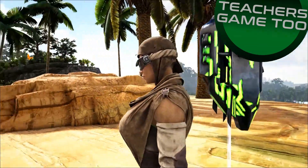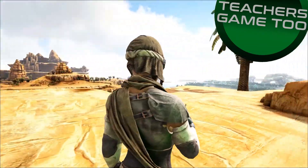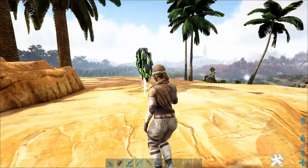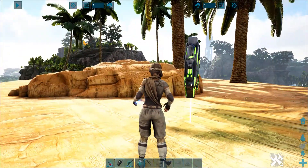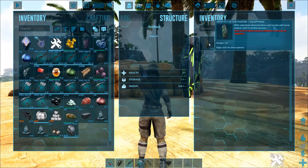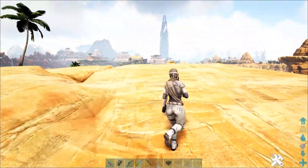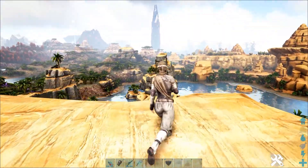Yo guys, what is up? It's Teej here, coming at you again with another video, and I am here right now to show you a really easy artifact to get. It shouldn't take too long to explain it all. You just see it right here — the artifact of the hunter, just left on top of a pillar over on Crystal Isles. Super easy to get.